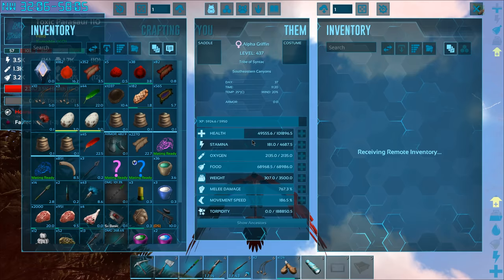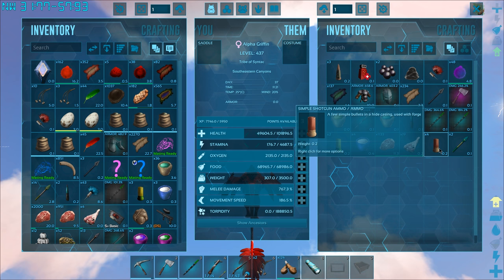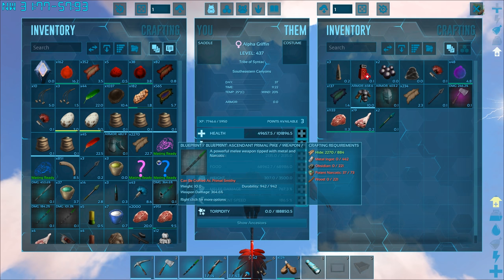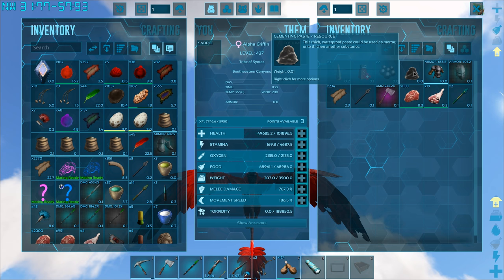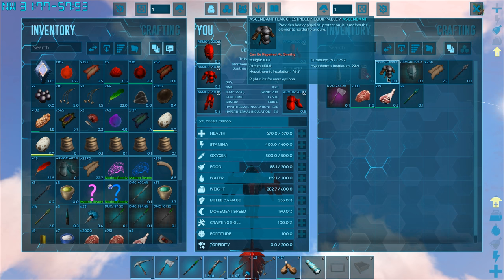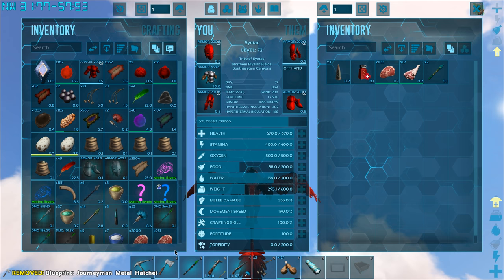I gotta get used to this spyglass thing because I've never really used it before. We got a lot of good stuff - some regular shank tarts. We got some tame helpers! We should be killing the fabled creatures - look at all this good stuff! We got a really good pike - that is so much better than my one. Fabled blood! Wait - is that fabled hide? Oh yeah it is! Look at this chest piece - I kind of want to wear that. It has better armor but the durability is not as good. You know what, for the moment let's just wear it.